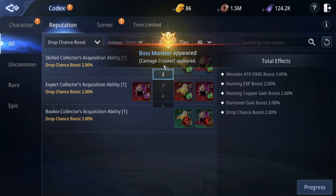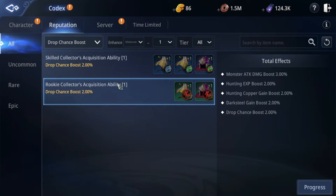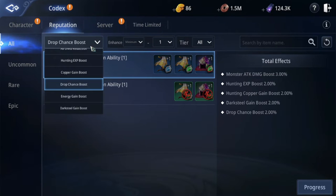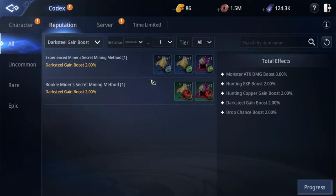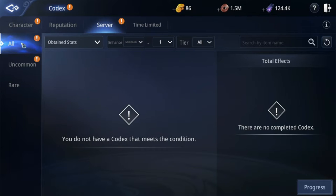An extra notable codex is dark steel gain boost. In the server tab, all your accounts under the same login email can share codex — so if you have more than one account, you just need to put one in the server codex and other accounts will receive that status too.